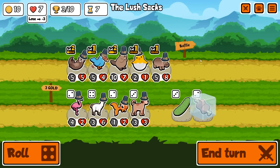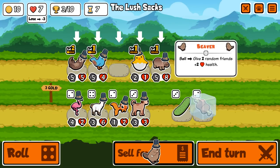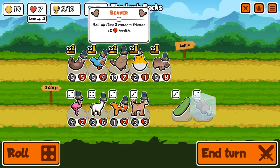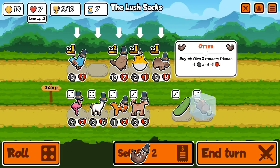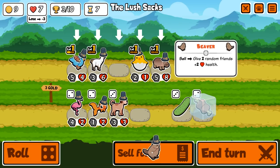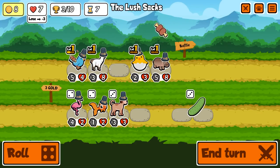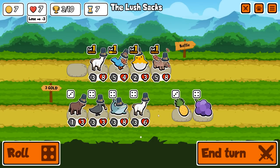I'm sad that we've lost one already but it's okay. Here we are at tier four — there's a llama and I really do want to go for it. It's going to give two random friends plus two health. I'm hoping it goes to people that matter. I'm actually going to get rid of the otter, buy the llama, then sell the beaver, give it to the hippo and the llama. We're keeping the llama at the back again.